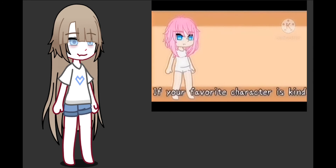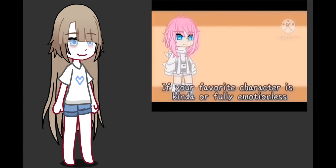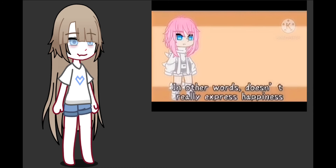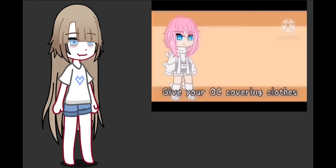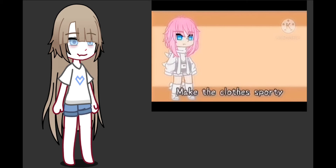For clothes: If your favorite character is kind or overly happy, make the clothes cute. If your favorite character is angry, make the clothes rebellious. If your favorite character is kinda fully emotionless — in other words, doesn't really express happiness — give your OC covering clothes. If your favorite anime character is anything else, make the clothes sporty. The clothes color palette should match that of your favorite anime's protagonist.